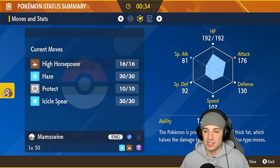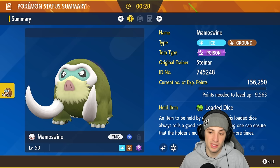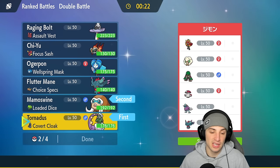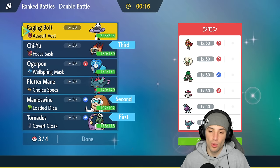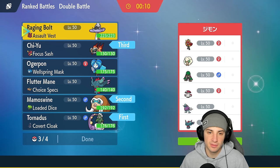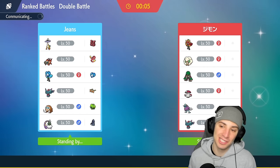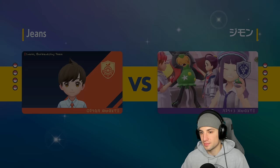Mamoswine's looking good against all these Grass-type Pokemon, and it has Thick Fat which halves damage from Fire moves - awesome considering they have a lot of Fire moves. We're going Tornadus and Mamoswine up front, with Chiyu in the back and then either Fluttermane or Raging Bolt. I'm leaning towards Raging Bolt with that Assault Vest. Yeah, we're going Raging Bolt - let's lock it in and grab a win in match number one against this tough meta Sun team. It's probably going to come down to Weather Control.